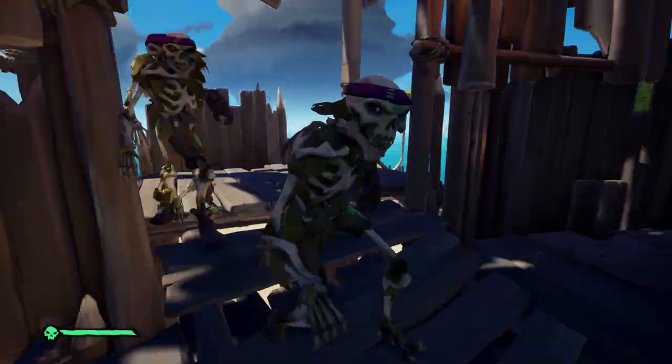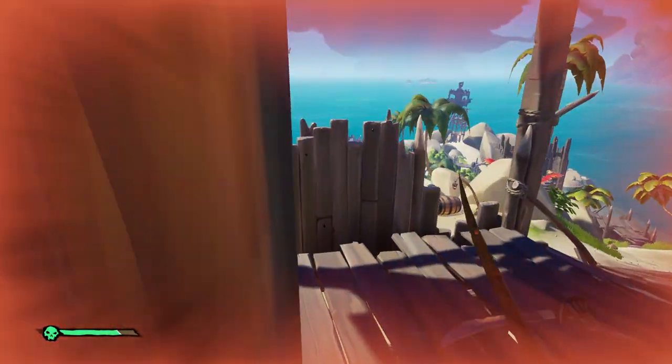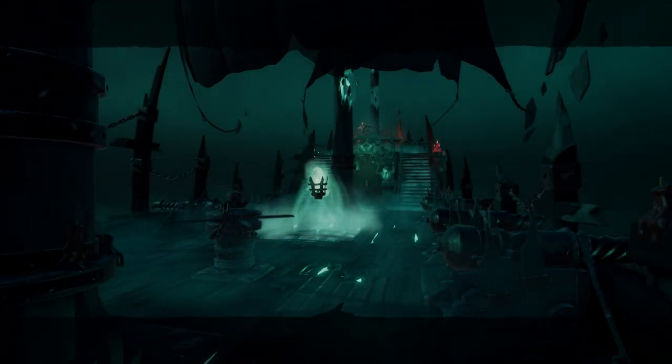First of all, you want to know the island that you are on — its name, its layout, its barrel locations, everything that could possibly be of use to you. The reason you want to know the name of the island is in case you do get sunk because some hostile ships are engaging you — you now know exactly where you need to travel back to.